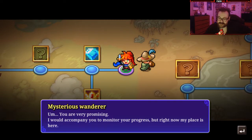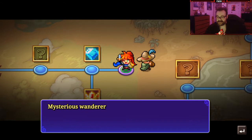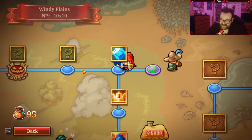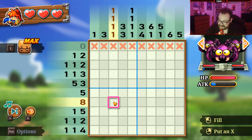'You're very promising. I would accompany you to monitor your progress, but right now my place is here. The soldiers of Victoria are such an incompetent bunch. Someone has to make sure no more disaster happens. I have nothing to give you, but my consideration is worth all the treasures in the world.' No. Your consideration is worth nothing to me, good sir. You know what would be better? Like literally four dollars. Yo — these spiders are adorable. I've never said that sentence before in my life.